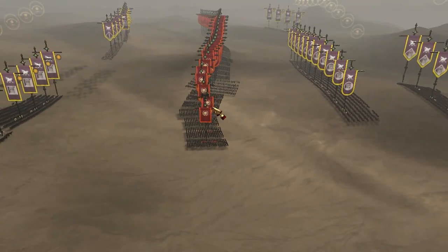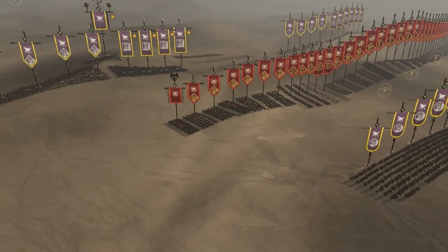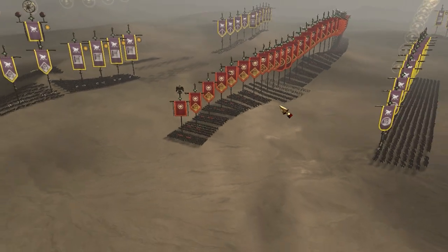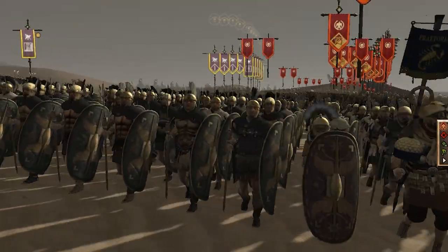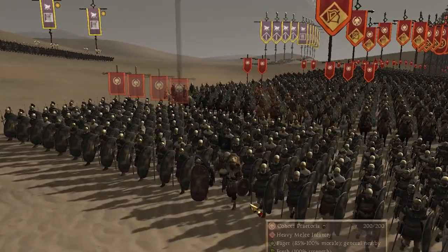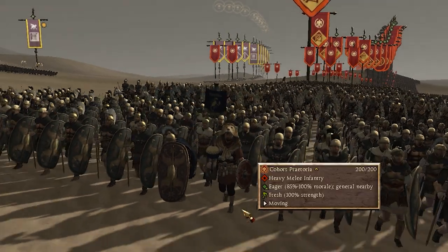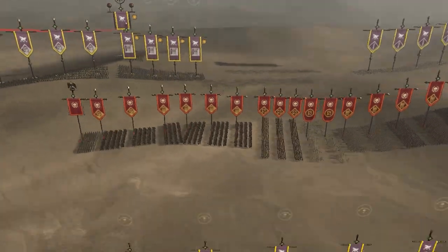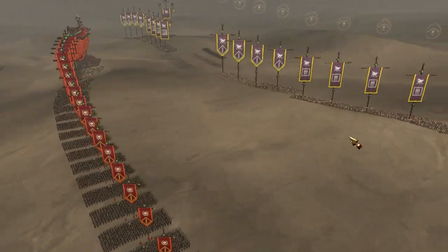Hello fellow Trojans, we're back in another historical battle with Rome 2 Total War. Today we are playing the Battle of Carrhae. Marcus Licinius Crassus, the richest man in Rome and part of the First Triumvirate, decided to invade Parthia. Pompey was already a distinguished military general, Julius Caesar was in Gaul making a name for himself, so Crassus got cocky and led his legions into an ambush by the Parthians.